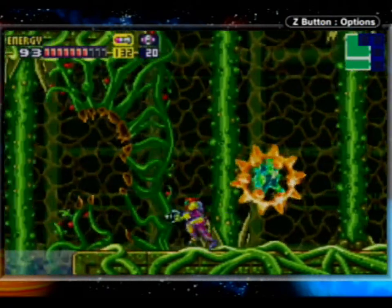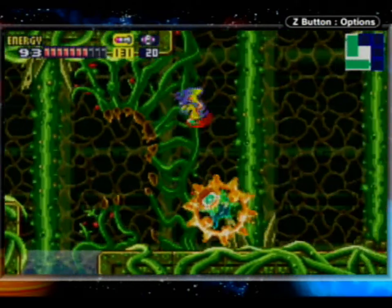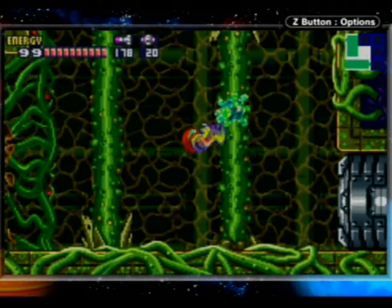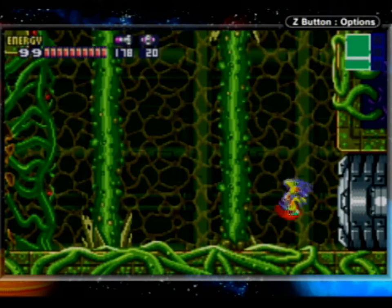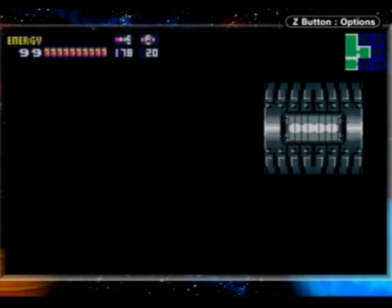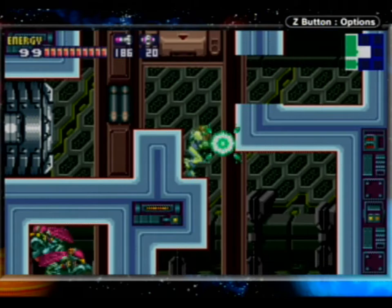Oh hey, we're already getting another beam! But we haven't even had the wide beam that long — we've had it for like two parts, compared to the four or five we've had the charge beam. Ah, whatever. This beam kicks ass anyway. The plasma beam can pierce enemies. I swear this is probably the coolest looking plasma beam in the entire series. It's like the most sci-fi sounding beam I've ever heard out of any weapon Samus has ever obtained. Plus you don't have to worry about it having freeze shot qualities like having the ice beam stacked up on top of it normally would.